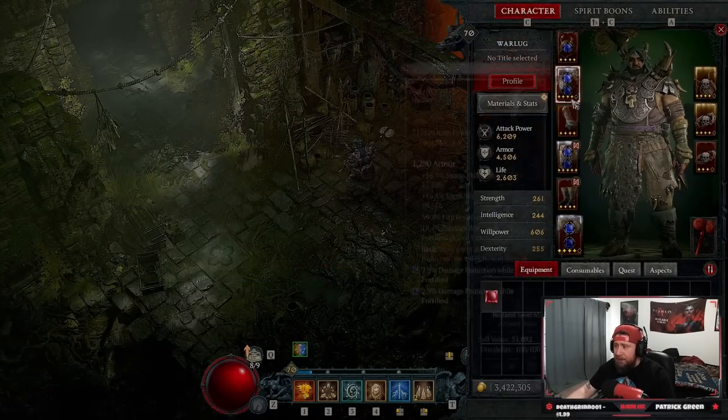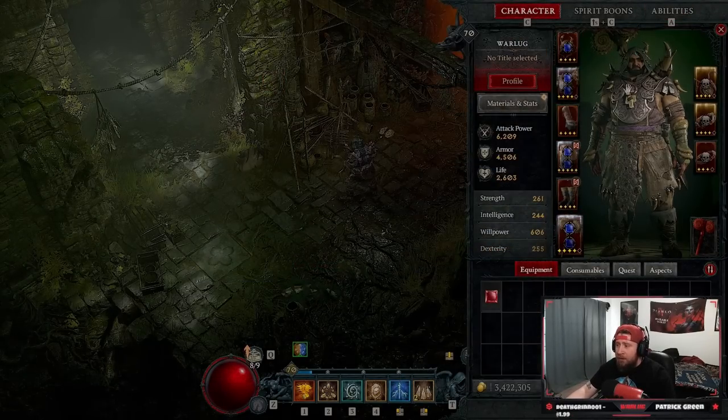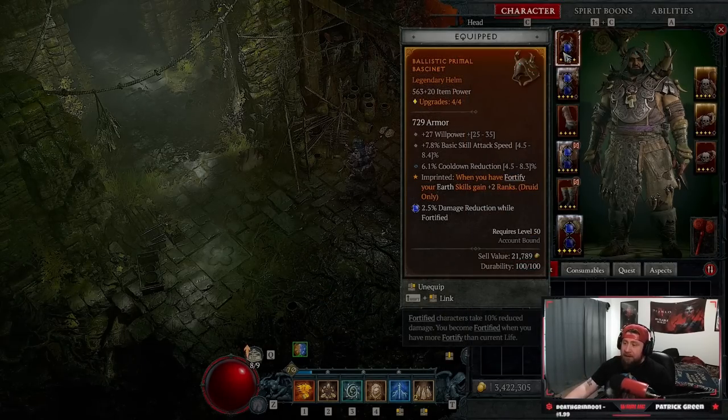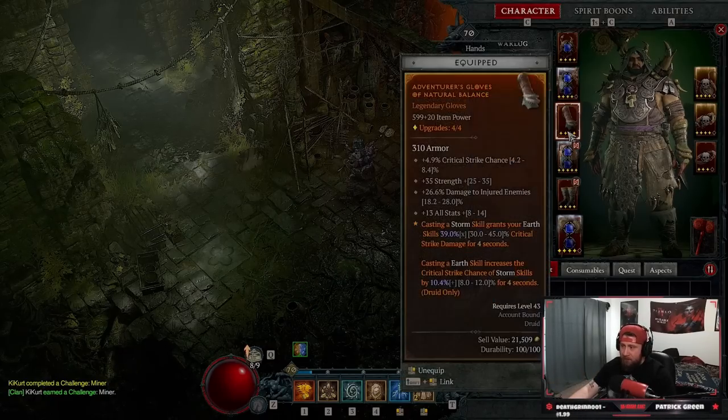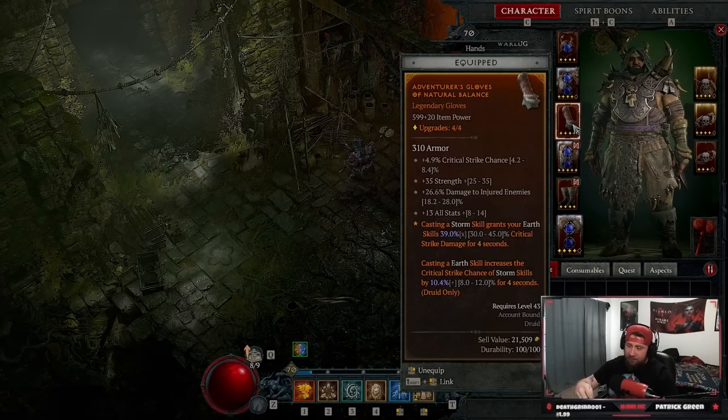Let me show you the gear pieces and what you need for the build. First, you need the affix: when you fortify, Earth skills gain 2 ranks. All our damage is Earth skills. The next one is optional — I like it for more damage at close range, since Storm Strike makes us a little tankier: 20% more flat damage reduction. Then: casting a Storm skill grants Earth skills 39% more crit damage. So when we hit with Storm Strike then Landslide — or then Trample — they get 40% more crit damage. We don't care about the crit chance on Storm skills, just the top part.